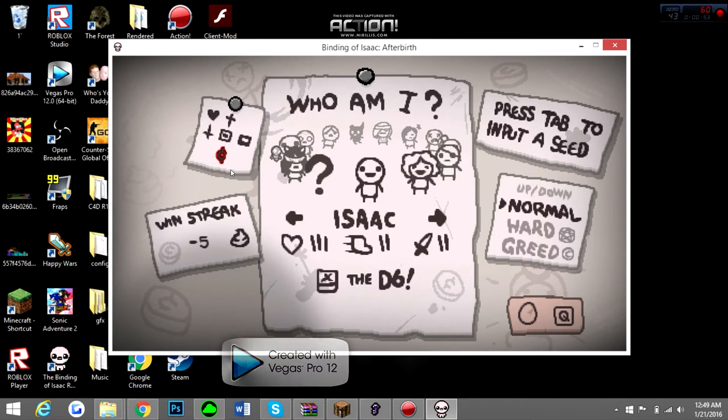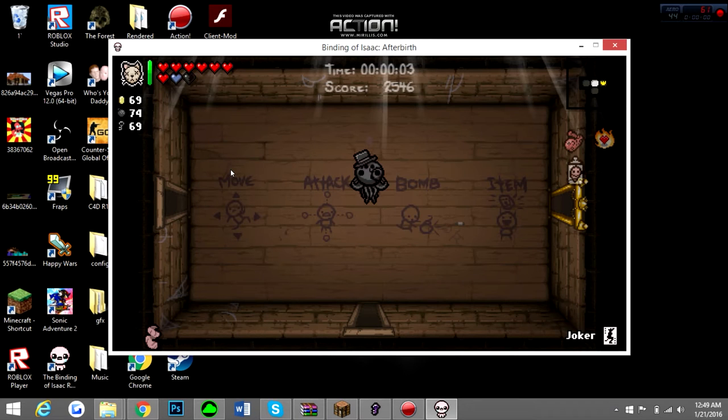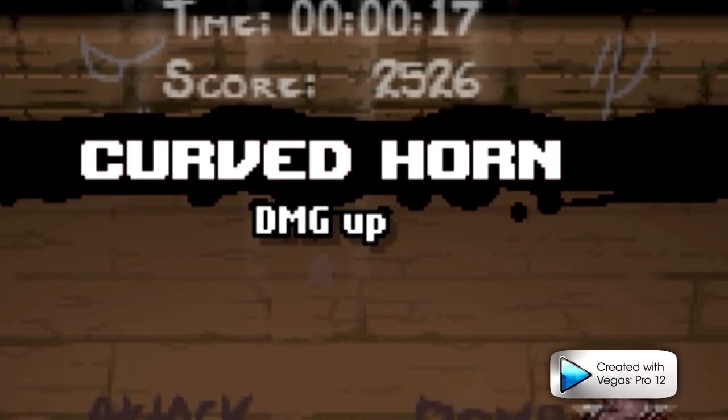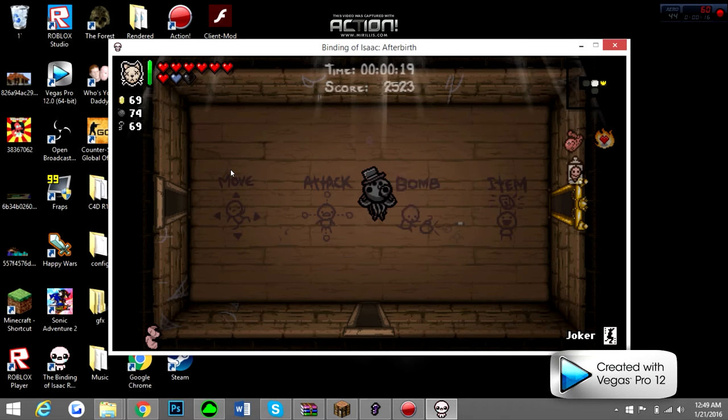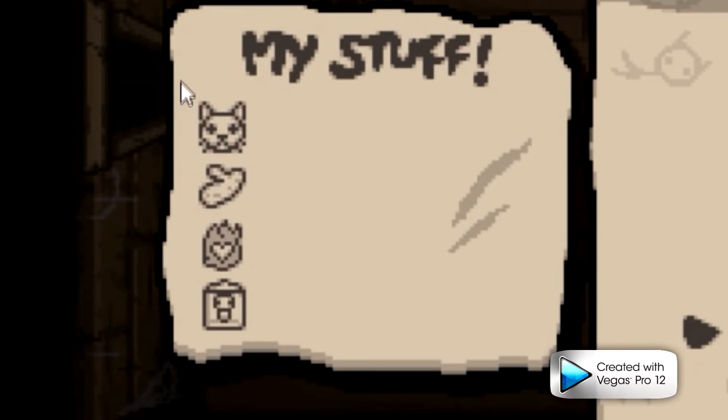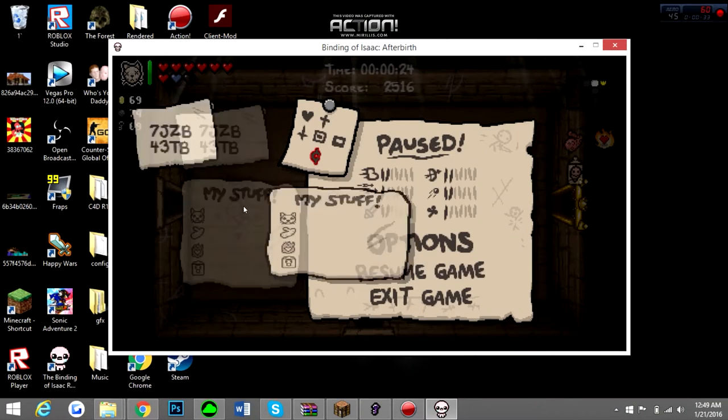So we're going to start a normal run. Basically, I picked a bunch of random things to show you guys. I made myself start with the Joker card, the Curve Torn, and as you see I am Cthulhu. I also made myself start with Tammy's Head, Monstro's Lung, Pyromaniac, and Dr. Fetus — 69 of each item, 5 more bombs because of Pyromaniac.